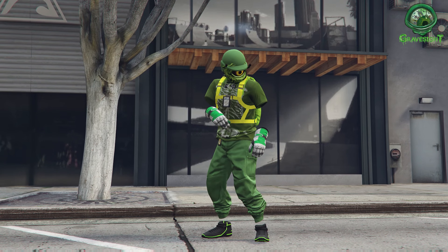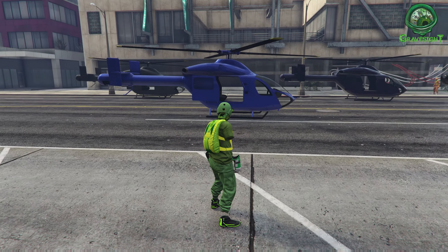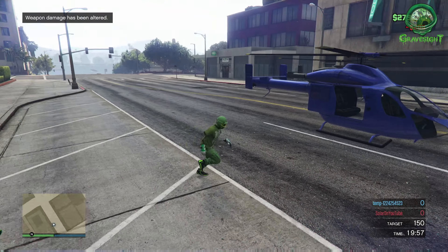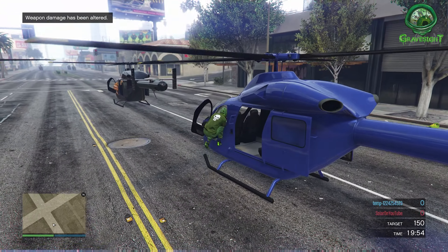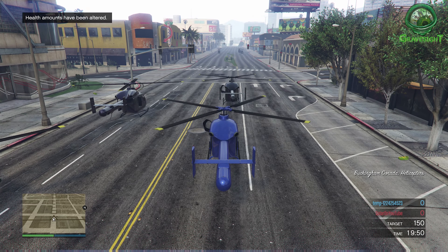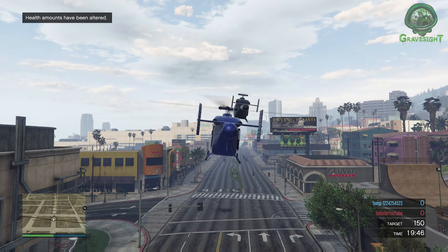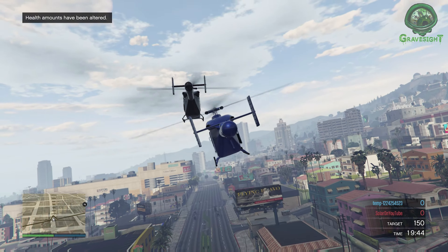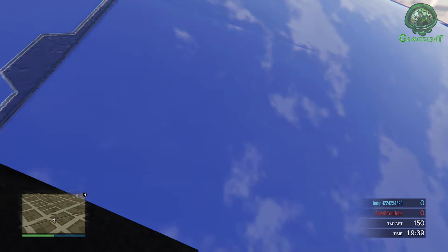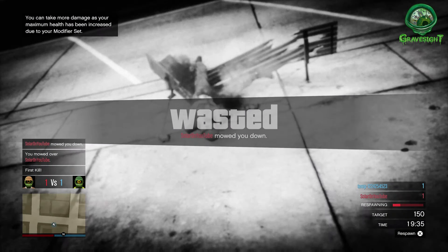The first thing you're going to notice is we spawn in with the High Flyer parachute on, but your character will probably take it off. Go ahead and hop into one of the helicopters — for this deathmatch they have helicopters set up. Fly up into the air, jump out, and then just parachute down to the ground, unless your friend decides to kill you first, which is fine — that doesn't matter either.